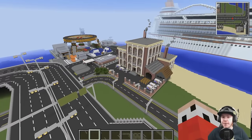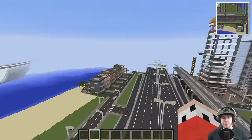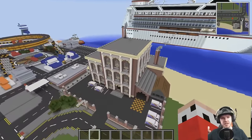Hey guys, you're watching Z One N Only, my name is AJ. Welcome back to another episode of Let's Build a City. We're back over at the industrial part of our world today because I want to build another factory right in between our beach houses and what I'm calling the ice cream factory.